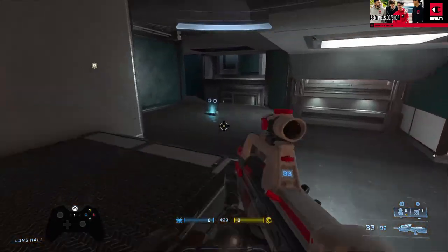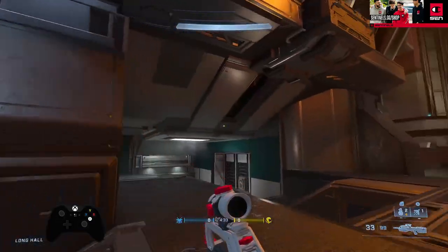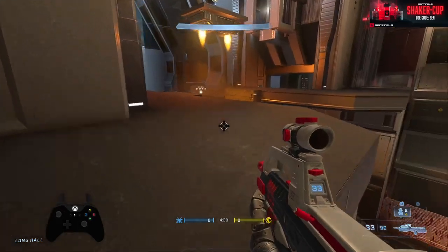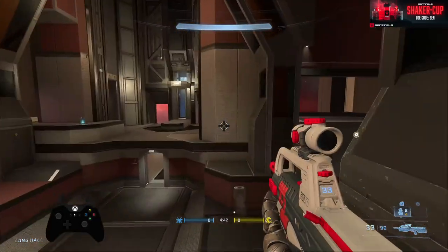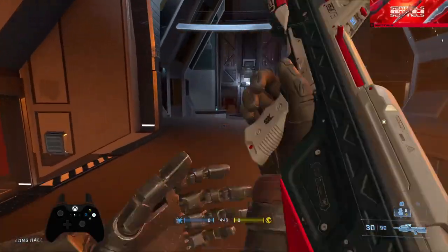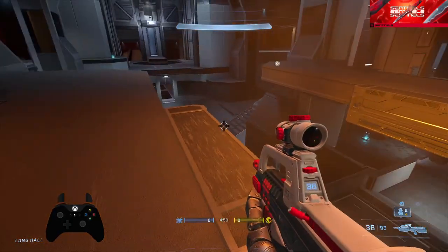Then you have your bottom mid, repulse spawn. And the commando — we say our mando, their mando. The easiest way to tell is just that when you spawn in, your mando is on the left and their mando is on the right.